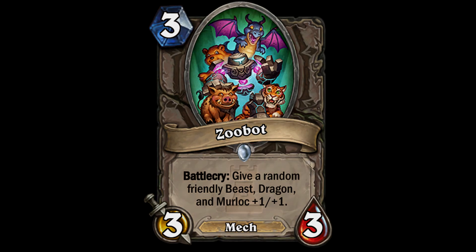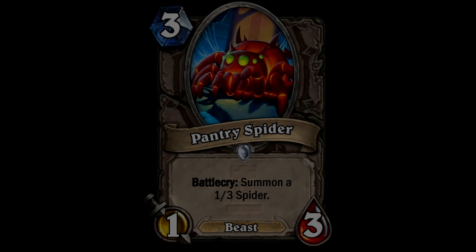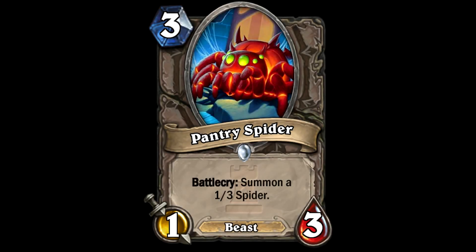Next up we have the Pantry Spider - a 3-cost 1/3. Its battlecry summons another 1/3 spider. It's a beast as well, so I can see this getting played in hunter or druid. You've got two 1/3s for 3, which is potentially good value. If you played it with Brann, you're getting three 1/3s for 3 which is super value. I'd probably play it in a specific deck - not a game changer, but it certainly would be an annoyance.